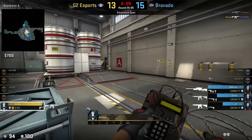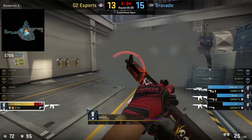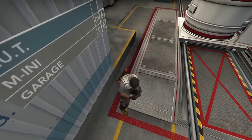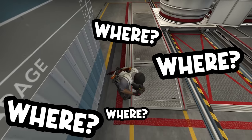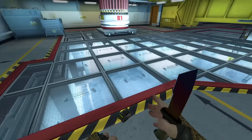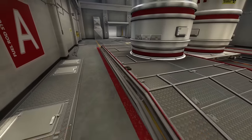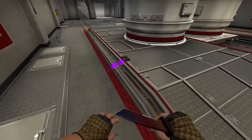Now an old clip from Buddy with a different type of mistake. Not knowing where you can plant could cost you match-deciding rounds. Even though on B-bomb site on Nuke you can't plant outside of the red line, the A site demands you to be safely inside the lines — you can't even flirt with the red border here.